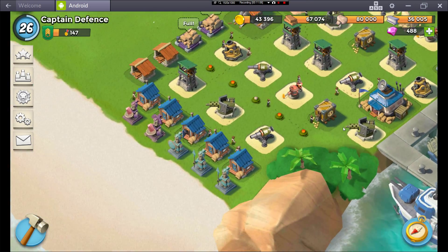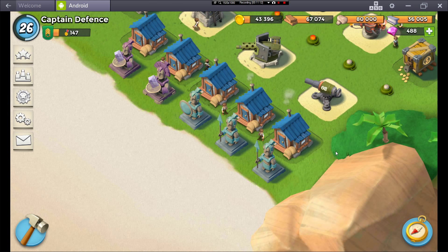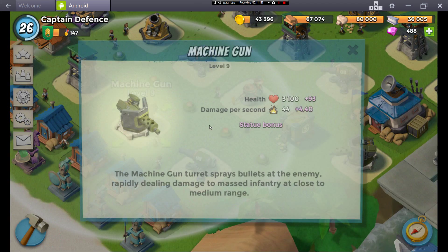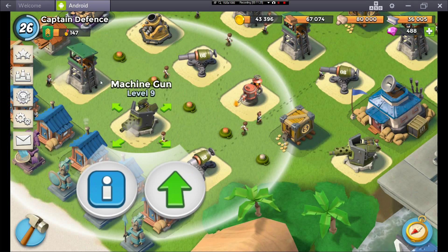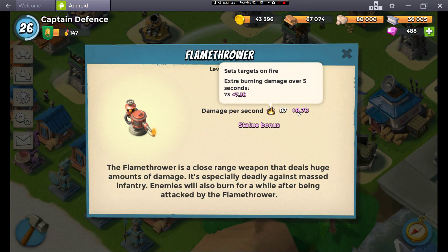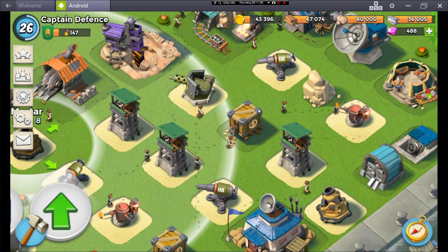Speaking of defence, we now have a new 6% damage bonus idol thingy, which is looking good. Plus 61 and a half damage on the cannons, plus 3.11 damage per shot on the machine guns. On the snipers, plus 13.16. Flamethrowers, 7.3. Mortars, plus 12 and a half. And then there we go.